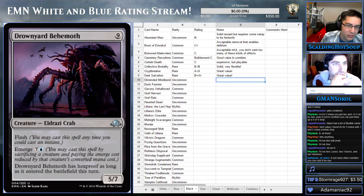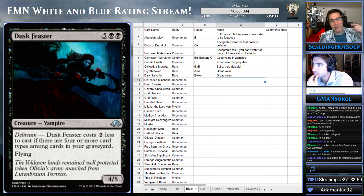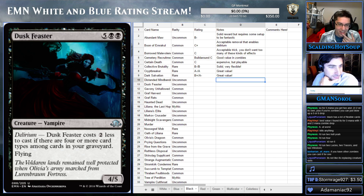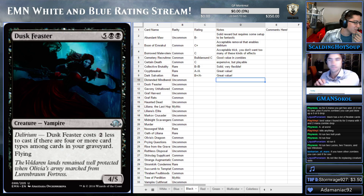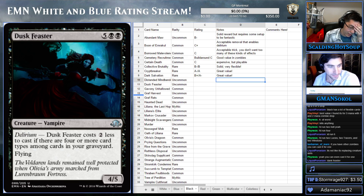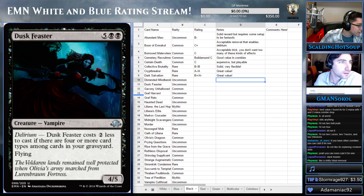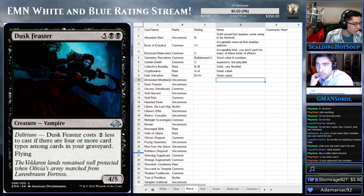Drownyard Behemoth — wait, what is this doing in here? That's not supposed to be there. I put the wrong card in this list. I downloaded every single card from the Wizard's website and put them into different files. Let me find the right one — Duskfeaster. It costs four or five for seven, but it costs two less to cast if there are four or more card types in your graveyard, so with Delirium it's a great rate.